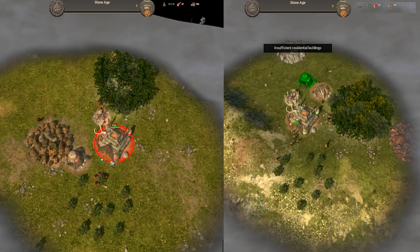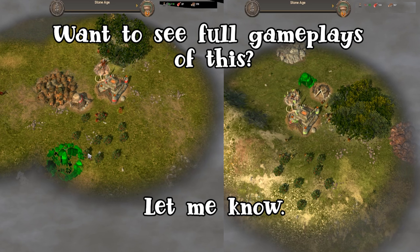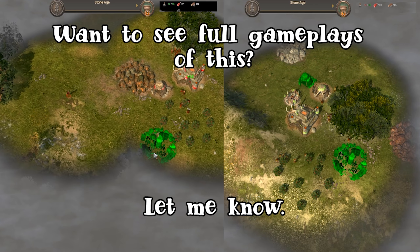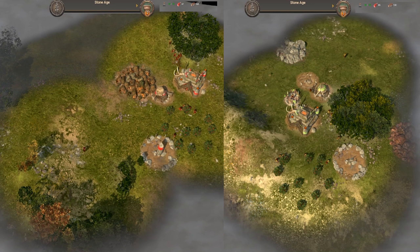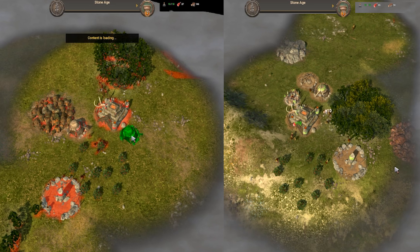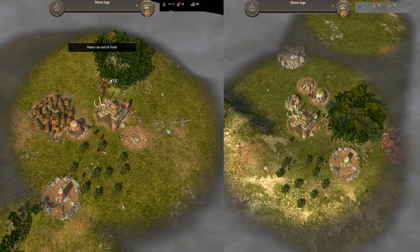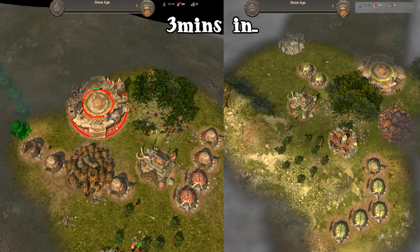We both start with pretty identical spawns and do pretty much the same thing: build a house, a warehouse, and then carry on building some houses. For the stone age, you will find with rushing to IR it's pretty similar for both ages. The first thing we both build is our temples.